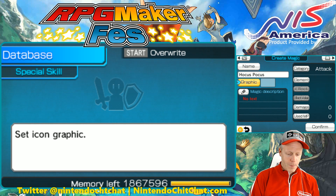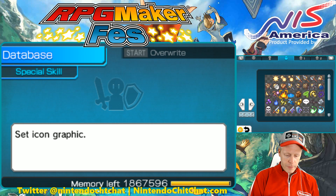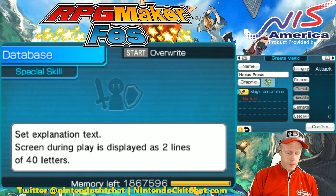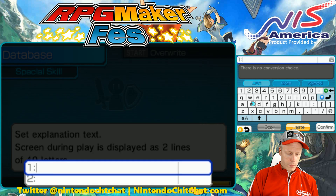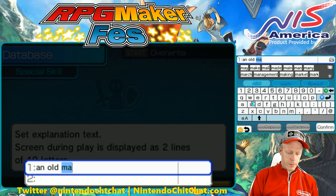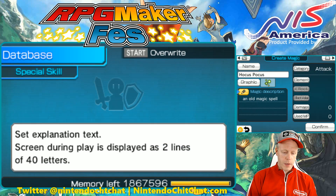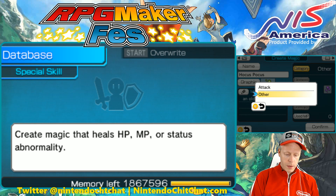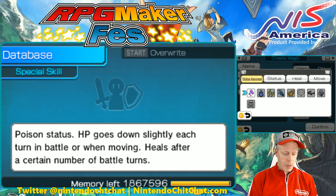All right, confirm. So we can choose a graphic for this too. These are pretty cool. It's called an old magic spell. So there we go — an old magic spell. Confirm. Beautiful. So we can choose a category — could be Other. Now under Other you can choose effect. You have all these effects here — there's curses, poisons, paralyze, sleep, confuse, silence, blind, petrify, and instant death.